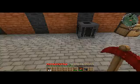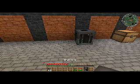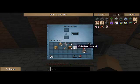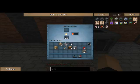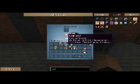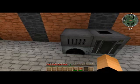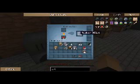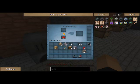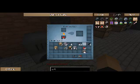This is the basic EU-producing block — EU is the energy used by IndustrialCraft — and it is powered by burnable materials. So we put some coal in there and it will charge up its internal battery. We can take the coal back out because the one piece it already has will be enough to power it. This will automatically transmit power to any adjacent IndustrialCraft blocks, so this extractor will be powered as long as the generator either has EU in its internal battery or has fuel.